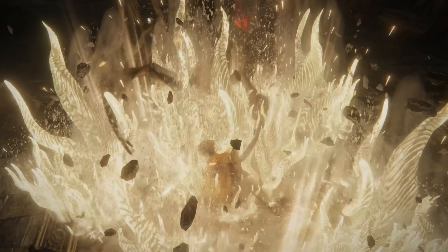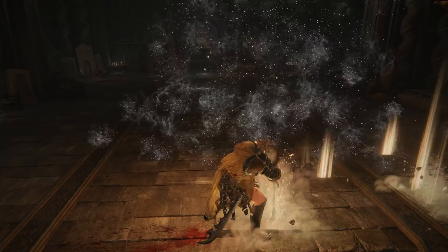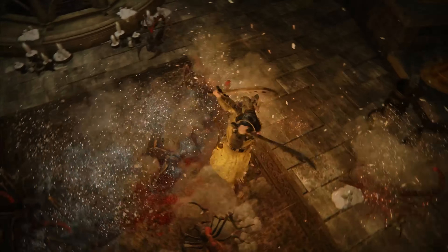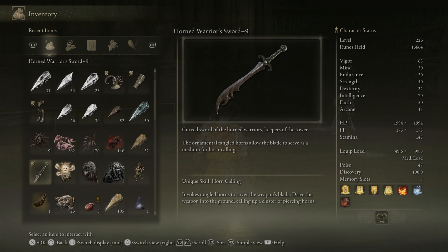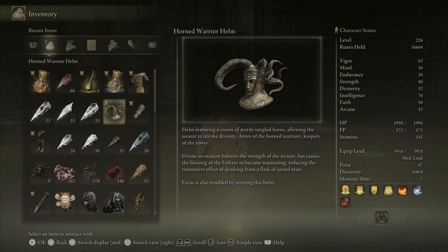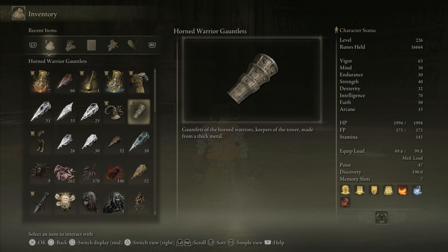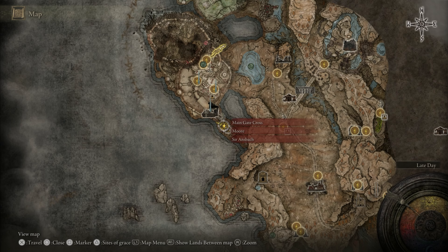In today's video we're diving deep into the Shadow of the Erdtree DLC for Elden Ring. If you have been eyeing that impressive Horn Warrior sword and armor set, you're in the right place. I'll be guiding you step by step on how to acquire this powerful gear. The Horn Warrior sword comes with Ash of War Horn Calling. We're also going to pick up the Horn Warrior greaves, helm, gauntlets, and the full armor set.